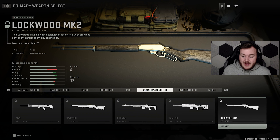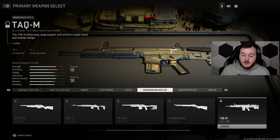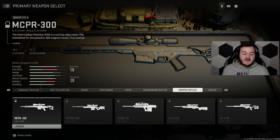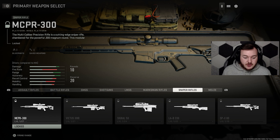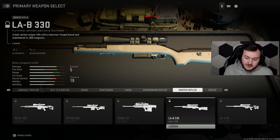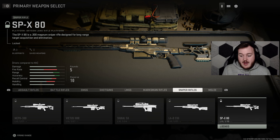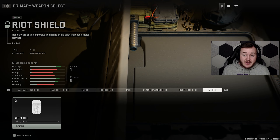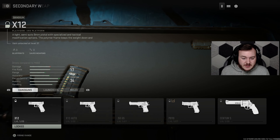For marksman rifles we have the LM-S, the SPR 208, the EBR-14, the SAB 50, the Lockwood Mark II Carbine, and the TAC-M which is another variant of the SCAR. For sniper rifles we have the MCPR-300, the Victus XMR, the Signal 50, the LAB 330, and the SP-X80. And then there's the riot shield.